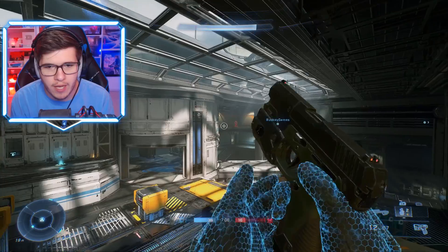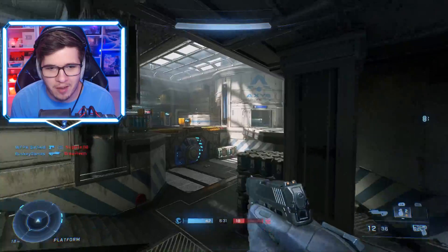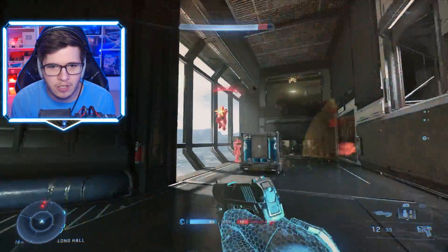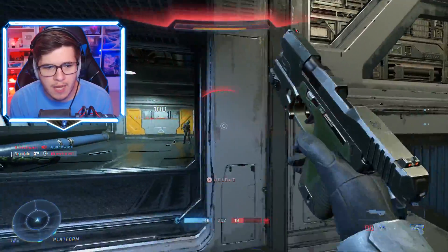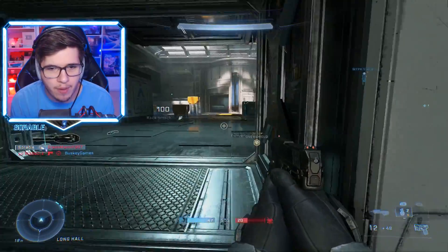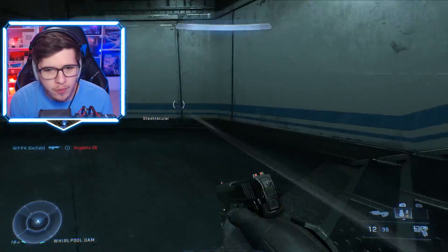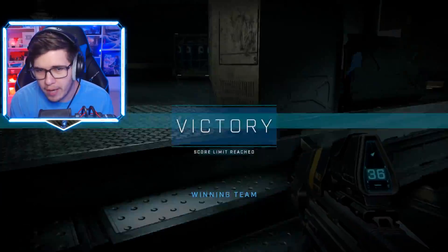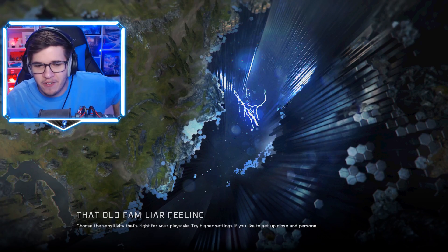Why is everyone strafing so heavily? Let me check the leaderboard — I'm at the bottom. Someone's gotta be at the bottom, might as well be me. Are there assassinations in this game? Let me go for it — teammate, idiot! Break a shield, get the headshot. I wonder if people think I'm an absolute god every game I play, because I'm pretty good at Krunker. But that skill just does not transfer — every other game I play I'm very mediocre.